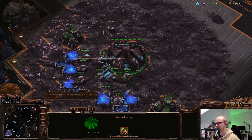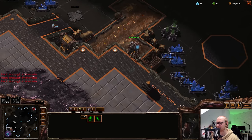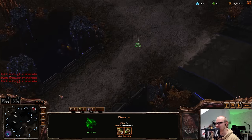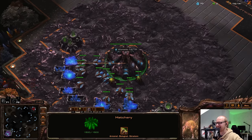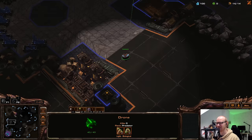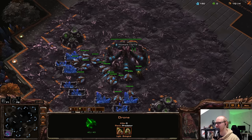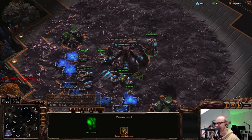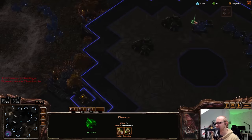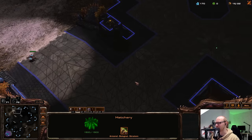You know what, I think I want to open with a Spinecrawler rush. In the last episode I'm pretty sure we did it twice against Protoss and it looked pretty strong, albeit our opponents did make some sizable mistakes, to say the least. But against Terran is where I initially fell in love with this build, so I'm gonna try it — it's gonna be a great opener. I do wonder how it would stack up against a counter cheese, like a Proxy 4-Rax or something.